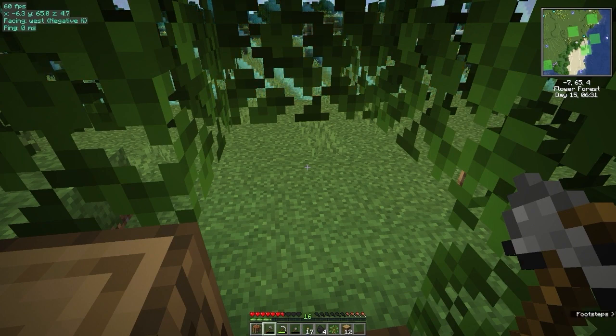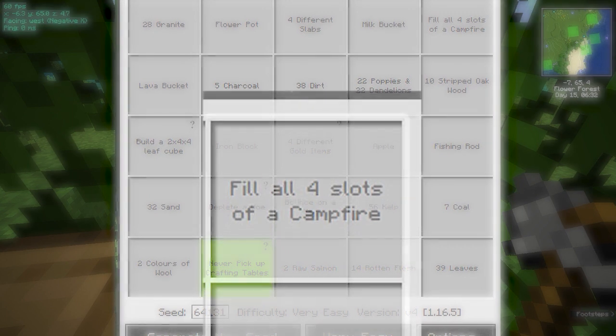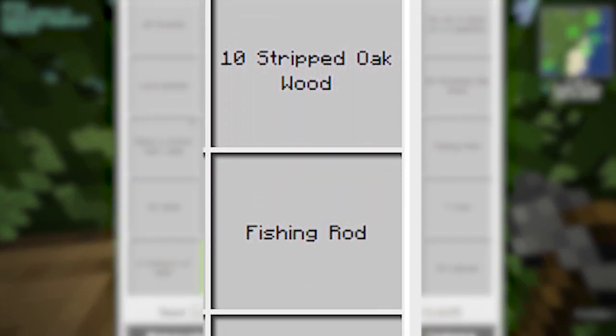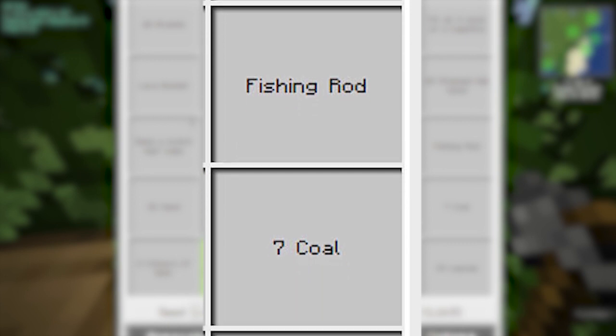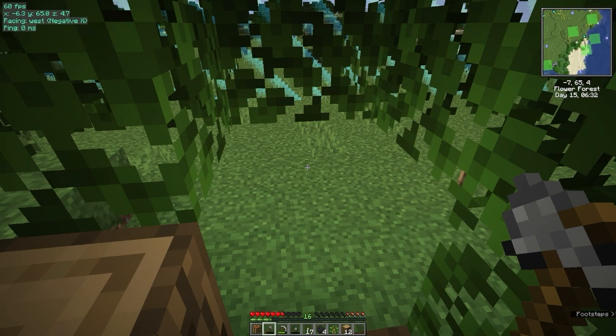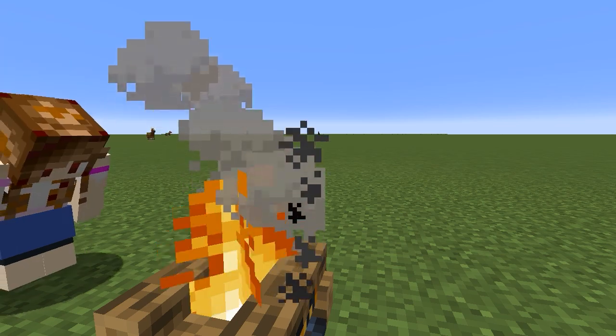So before I get too far started on this, let's see what our new bingo card has to say. The right column: fill all four slots on a campfire, 10 stripped oak wood, a fishing rod, seven coal, and 39 leaves. I think that's doable in our current situation. Now to fill those slots on the campfire, that means we're gonna have to have something to put on that campfire.